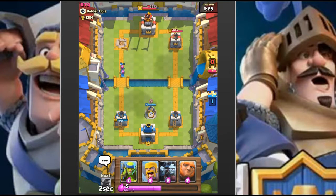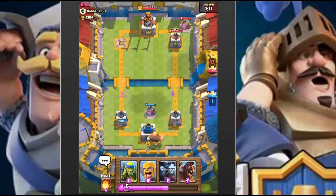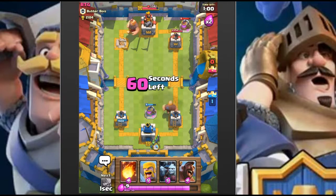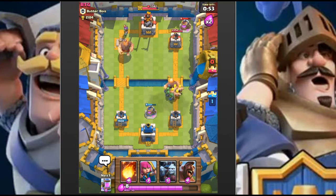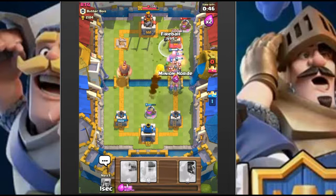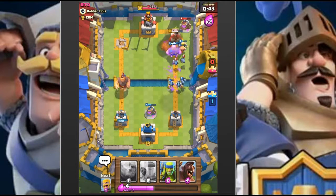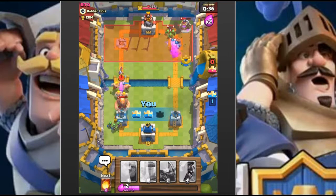You can see it's a very strong deck here. Here come the lag spikes again. We'll drop the giant in the back and continue our push on the other tower. Fireball, fireball - that tower is down! We're able to take care of the musketeer with our barbarians.